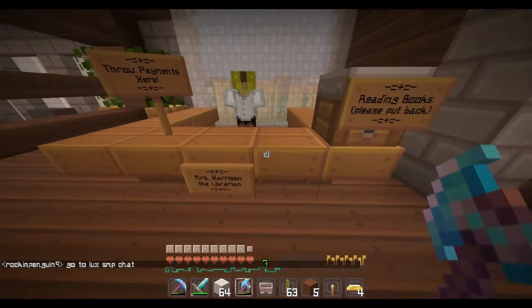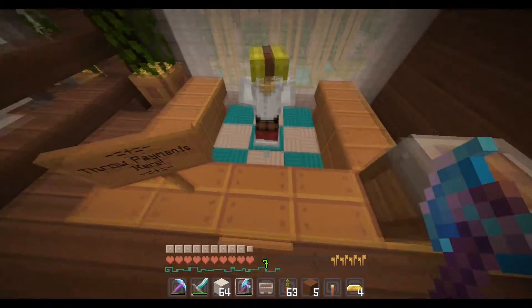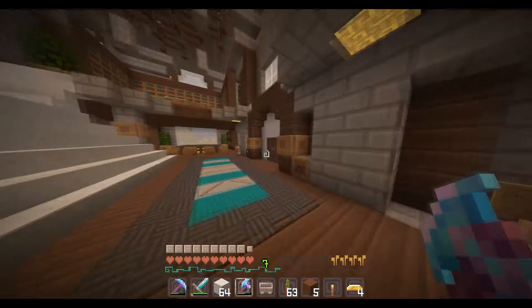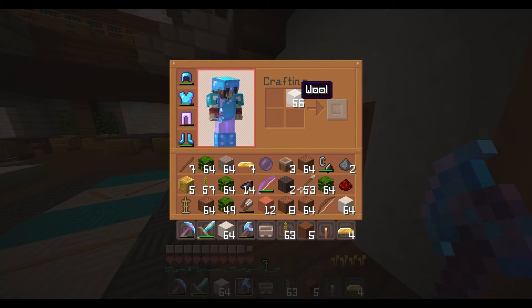Do I just throw it here? Throw payments here. Okay, one, two — it went in. Perfect! So I can dye just two pieces. I need to make my dispenser as well.